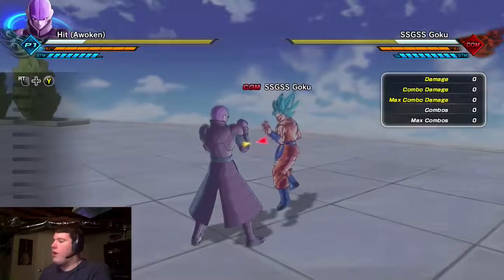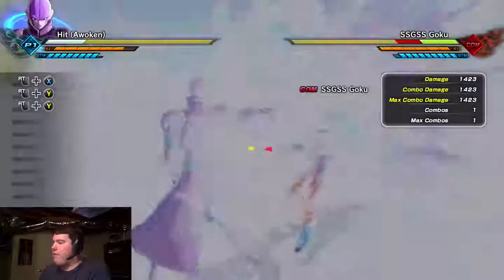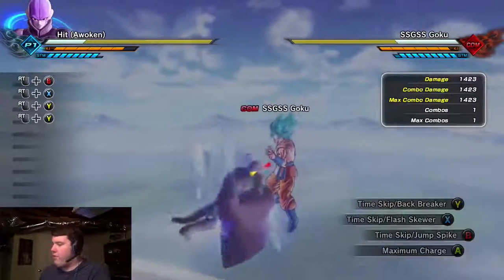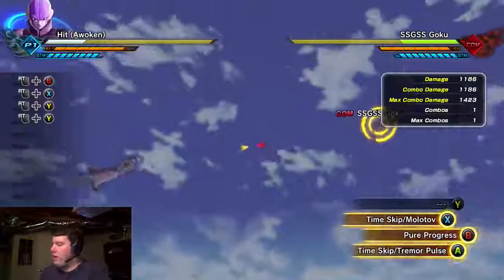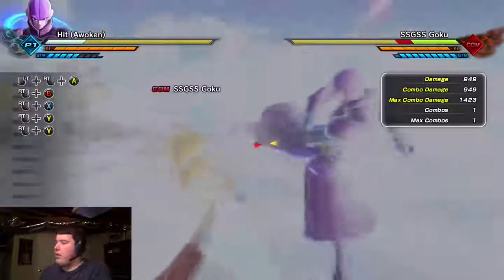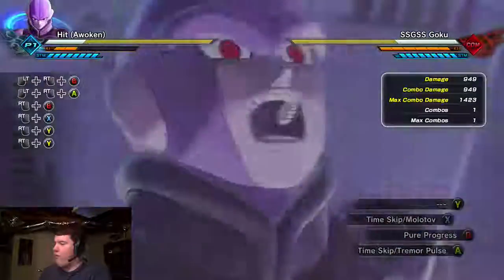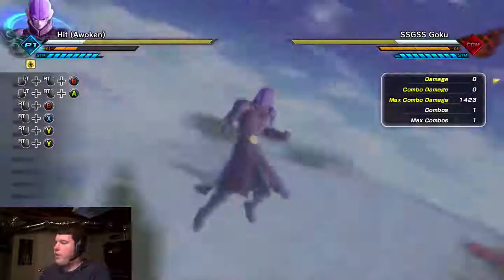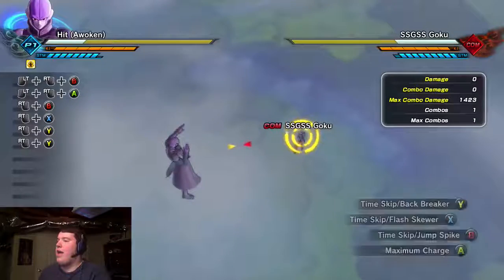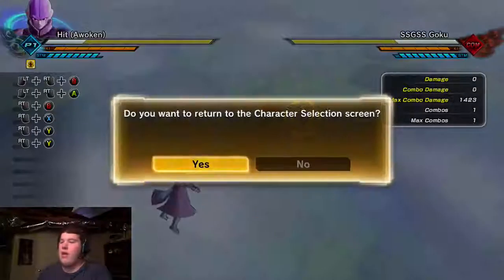Let's see what else he has. He can freeze the opponent. That's actually good. And then Time Skip - just a jump. Wow, that is pretty good. And then Molotov Time Skip - that's actually pretty good. And then there's Pure Progress. Okay, that is actually an attack - I didn't know you could do that. But yeah, that's Hit. That's what they added.